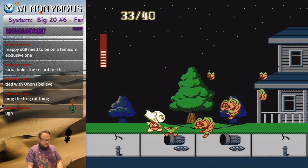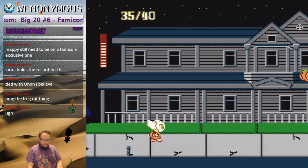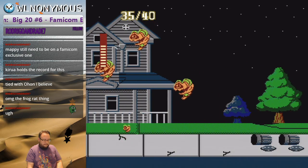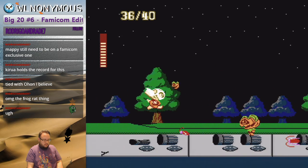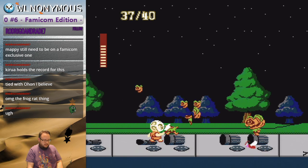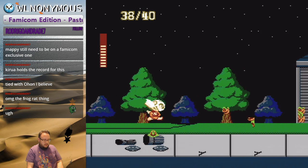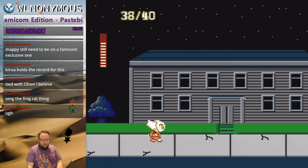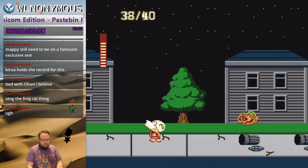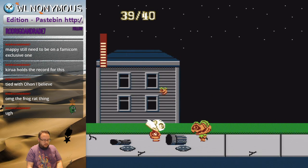They put trash cans right in front of where you need them, so get your health back up by holding down on all these. Ideally not getting hit through all of this. They put a trash can right above the door so you can get the shotgun right there, because having the shotgun really helps with this boss.